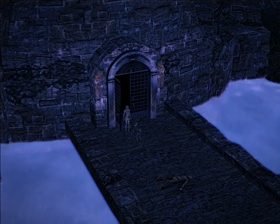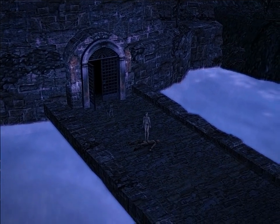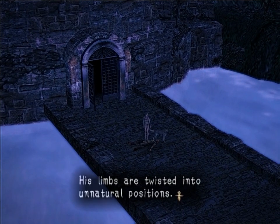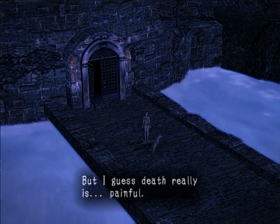Hey there everybody and welcome back to more Haunting Ground. Last time we finished off the water tower and managed to finish off Ricardo in yet another grandiose fashion by pushing him off the top of the water tower. His body is actually waiting for us down here to do a little bit of investigating. Sadly, since he is fully dead we can no longer get any items off of him — the only way to get items off a stalker is to beat them down while they are still relatively alive.